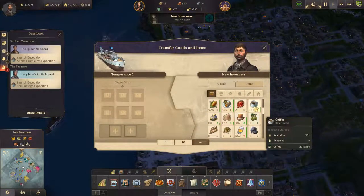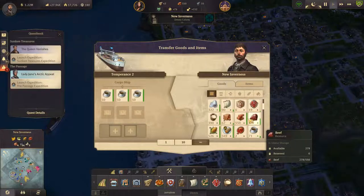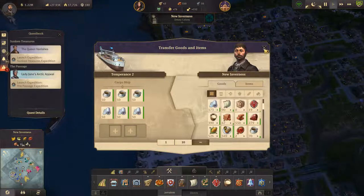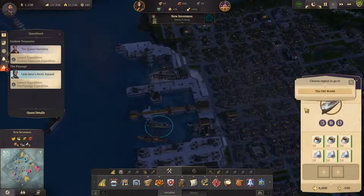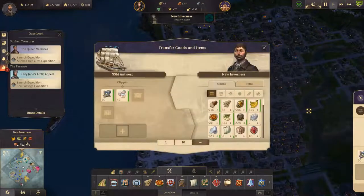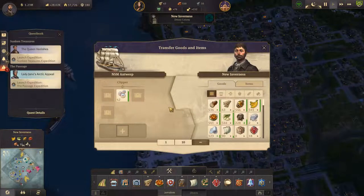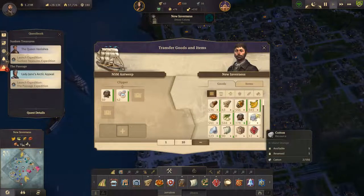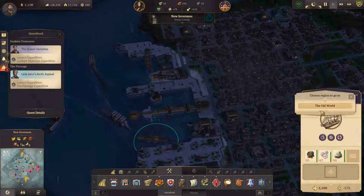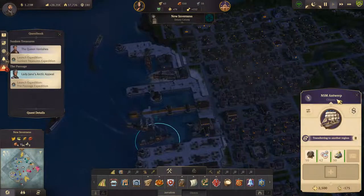Now what do we want — I want a lot of coffee, 150 coffee. Take like 150 of that. Head out. You unload that, pick up like 50 rum, and then pick up like 50 gold. Off you pop.